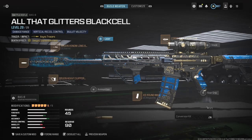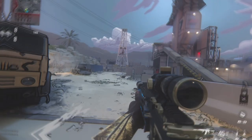What's up guys, in this video we are doing blueprint versus my loadout. We're going to play a game with a blueprint and then play a game with my loadout, compare the two, rate them, and see which one is better. We're starting with the Bass B, and the blueprint we're using is 'All That Glitters' Black Cell, which I'm pretty sure was last season's Black Cell.